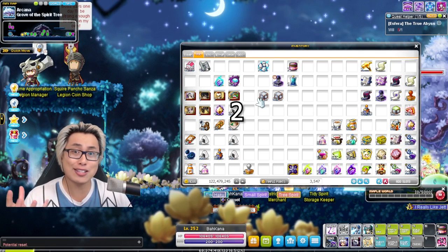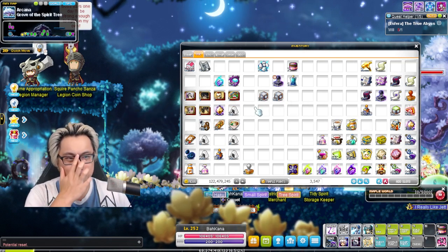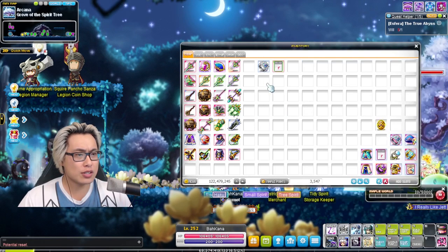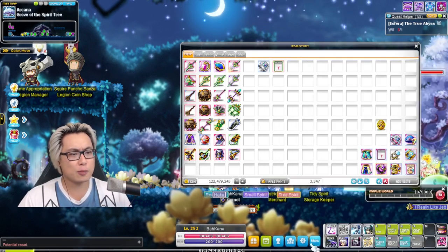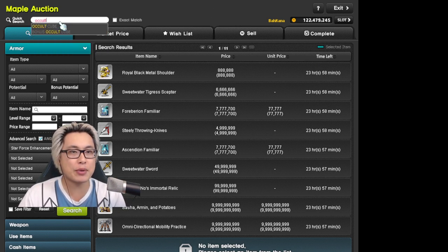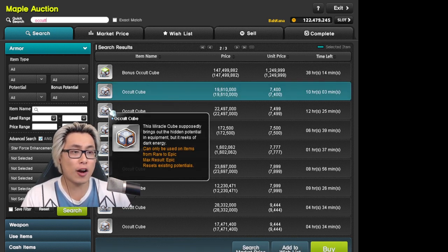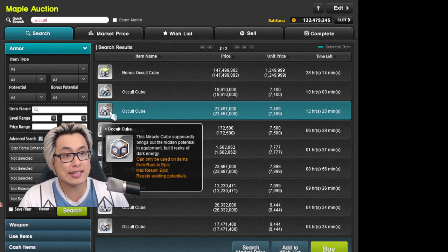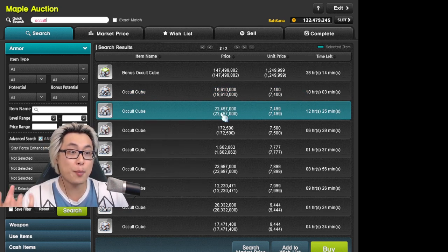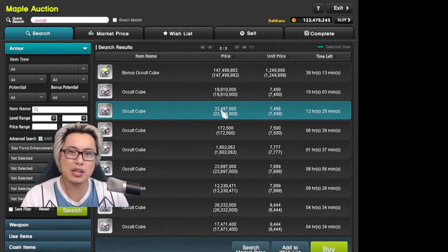The key word for this entire thing is two-line epic mule gear. So what do you do? Let's pop into the auction house. For occult cubes — normally when you're playing MapleStory you're just grinding and you're going to be getting a bunch of epic occult cubes anyway, so you don't really need to buy them. But if you want to, buy a stack — they're fairly cheap. For 3,000 occult cubes it's 22 million mesos. I'm pretty sure you're going to have some in your inventory anyway if you've been grinding and just playing the game.